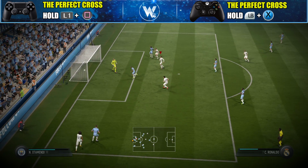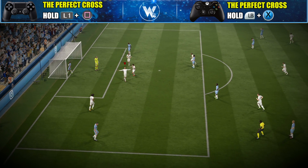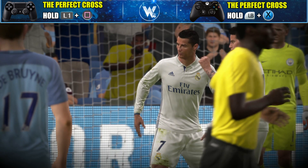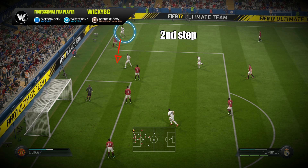And then press the cross button. When you do that, your crosses will be more accurate, more powerful, and impossible to stop if you follow the following steps. When you know that, it's time to explain what is the best area for performing that cross. You can see it right now on your screens — I've marked it with a green color. So when you are there, the next and one of the most important things is the position of your player. He must always be positioned in front of your opponent's penalty box before performing the cross.